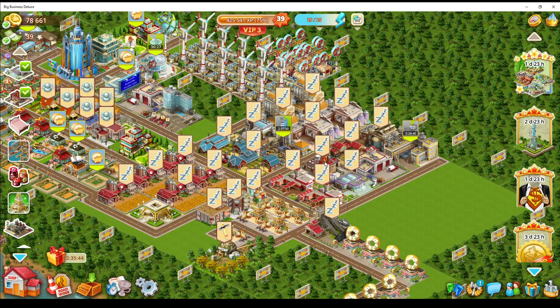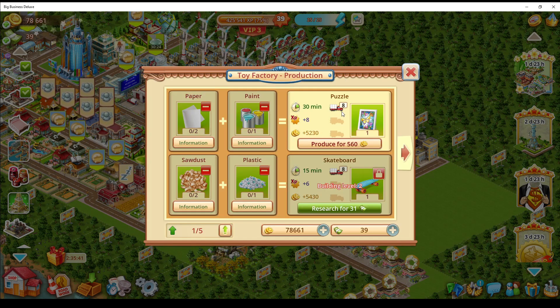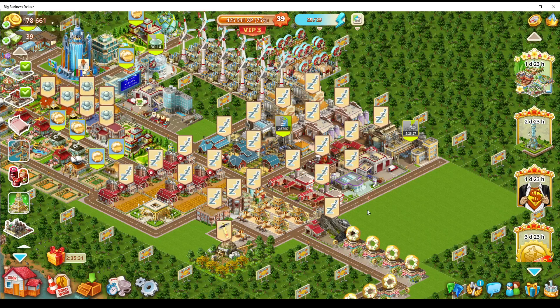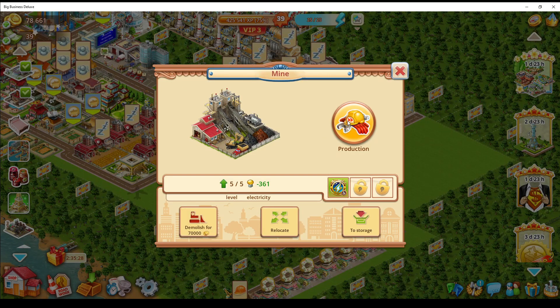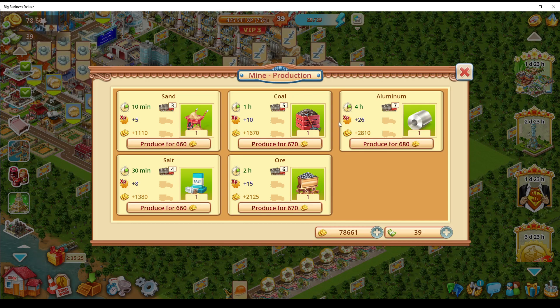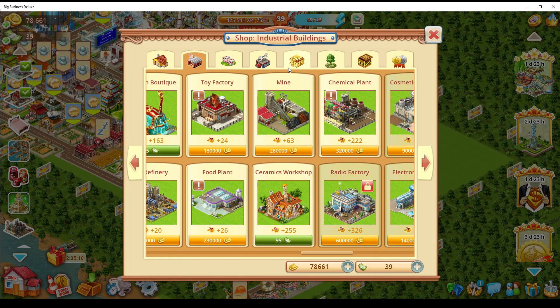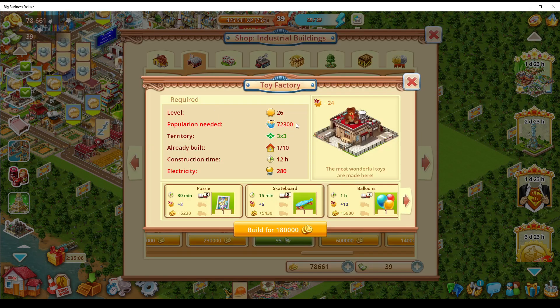For the puzzle factory I need paper and paint, so I have to produce those. For the food plant I need to produce certain ingredients. Ideally I'd like factories similar to my mine where it doesn't need anything else to produce the item — I feel that increases revenue much faster. The next factory will likely be another mine or farm. Looking at population requirements for the next factory: I need 72,300 population.